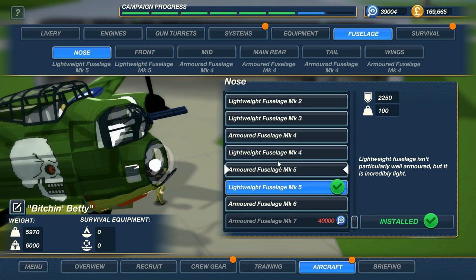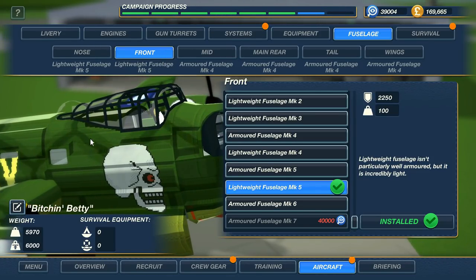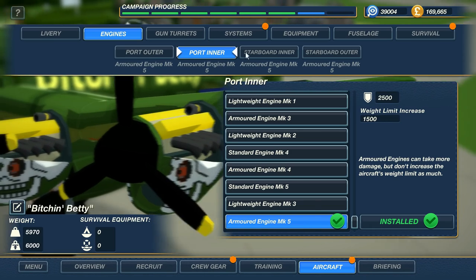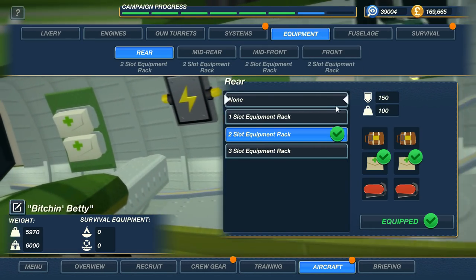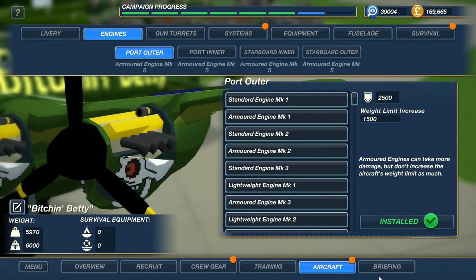Fuselage-wise, we're up to armored fuselage on a lot of the sections, with some lightweight fuselage sections to save weight. If I can call your attention to the weight category in the lower left-hand corner, you can see that weight is the most crucial part of upgrading your plane — you're going to need better engines to carry more weight. My engines are fully upgraded at Armored Engines Mark V. Armored engines don't give you quite as much weight-carrying capability as standard engines Mark V, but they offer more protection, so I'm going with Armored Engine Mark V on every single engine. Survival stuff I don't worry about too much — that about covers it in the aircraft section.